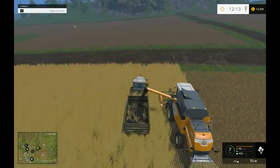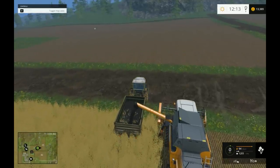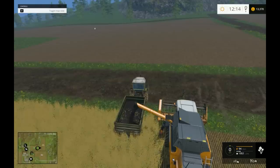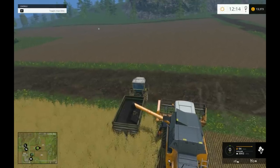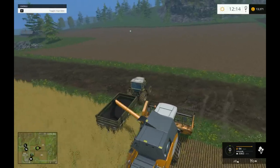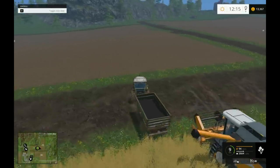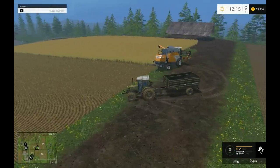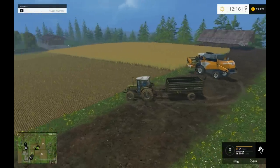Look at the canola - it runs out black. It's not that fast at pouring, is it? Out of the silo it pours like a full trailer almost instantly. I do love the wheel marks - it's a tiny little detail but it adds so much, in my opinion.